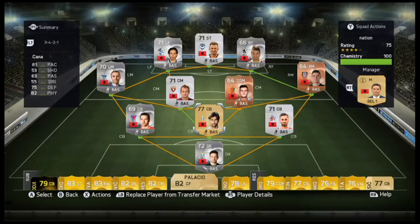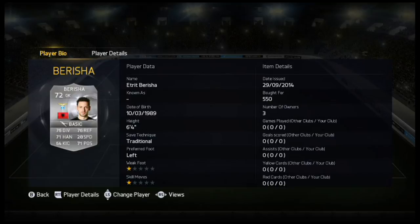So most of it is silver, got two bronzes and one gold. We're using the 3-4-2-1, which I haven't used three at the back in FIFA 15 so it's going to be interesting. In goal we have Berisha. Sorry if I pronounced the names wrong - I'm not very good at pronouncing names. Six foot four, which is pretty tall for a goalkeeper. He's got decent stats for a silver, one star weak foot and one star skill move.